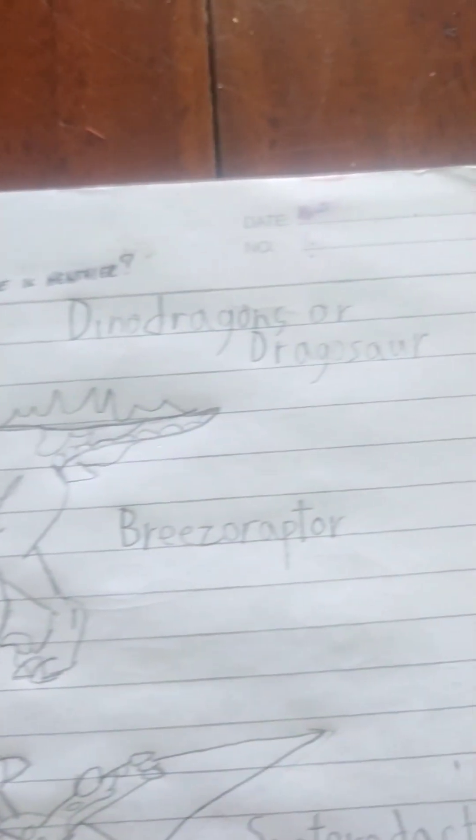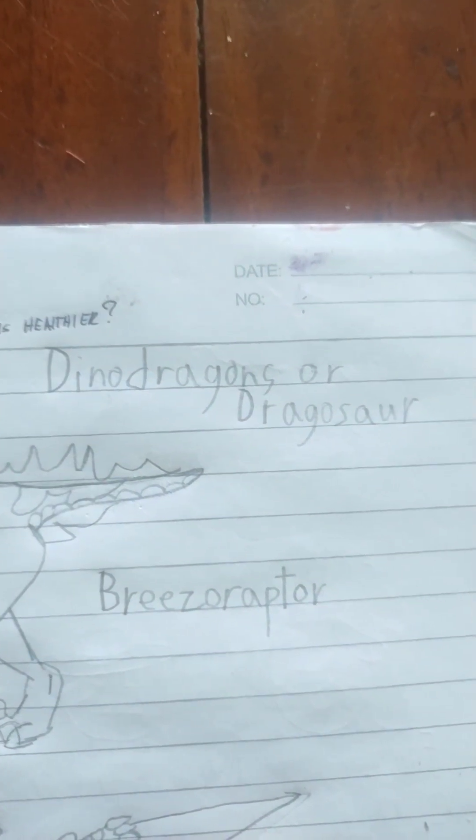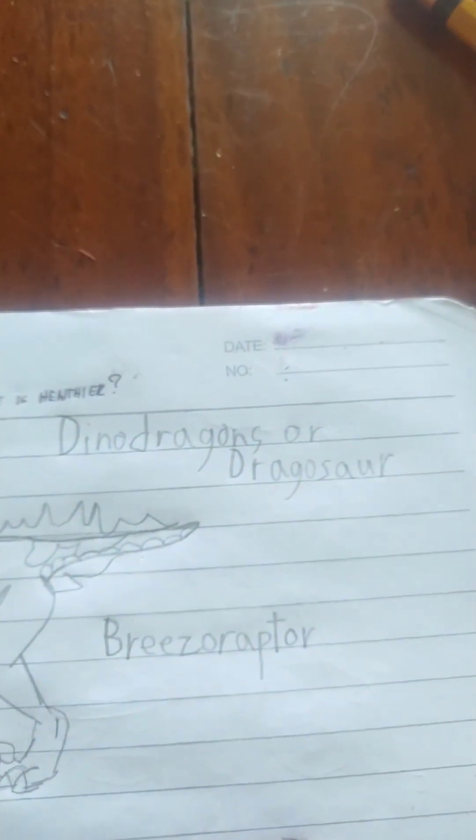Hello everybody, good afternoon to you all. I wanted to introduce my drawing again — the drawing is just a dinosaur combined with a dragon. Can you guess who they are? Introducing the Linkermals, the world's extinct Linkermals. Introducing the Dino Dragons — the name was taken from 'dragon' and 'dinosaur.'